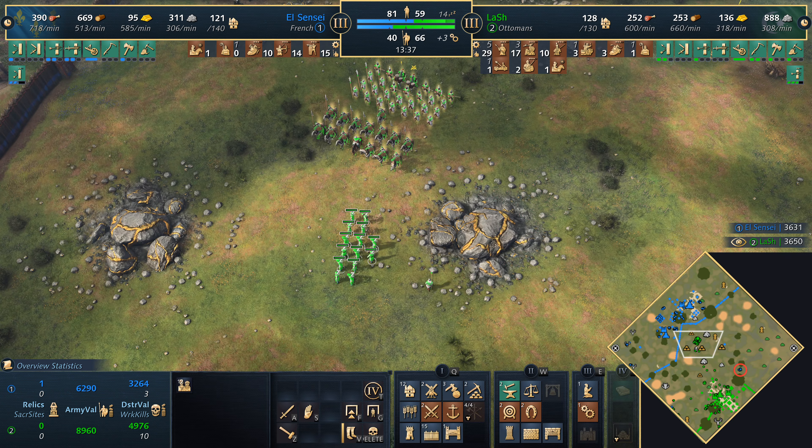The keep goes up in the middle of the map giving Lash a lot of control. Janissaries pick off a couple of French royal knights on the retreat. The keeper is up and fully protected now. Lash has everything he needs: mangonels, free units from the Mehmed Imperial Armory, and springalds in production. The French do have more villagers but at this point that advantage is questionable. Vortex has been forced to switch the Guild Hall onto gold.